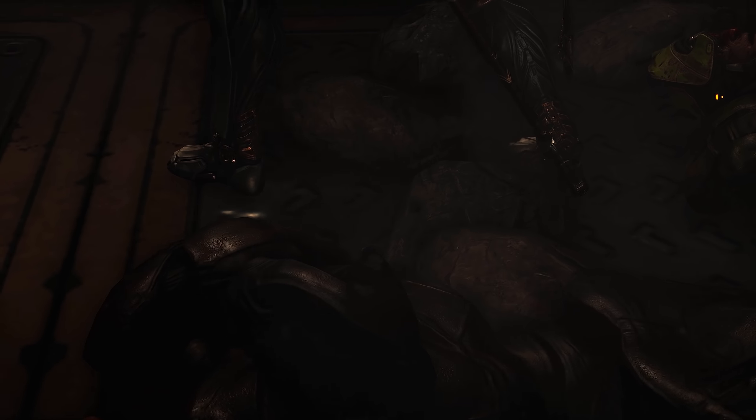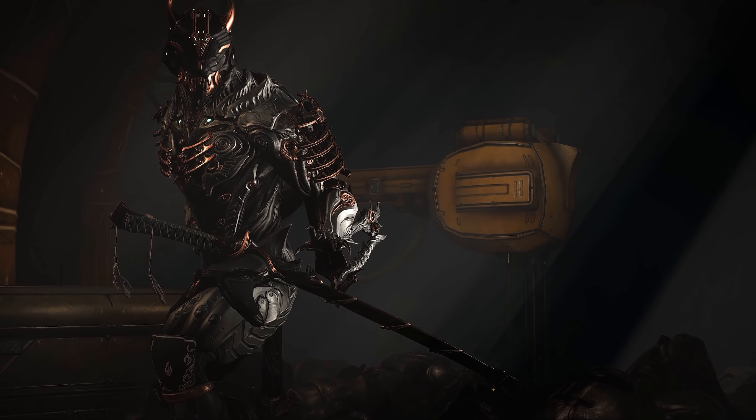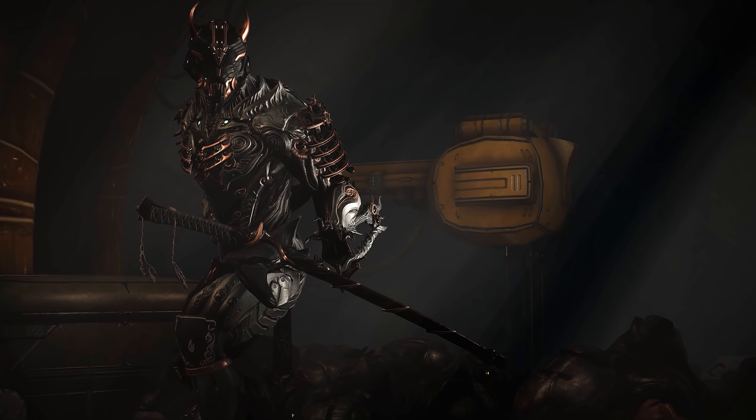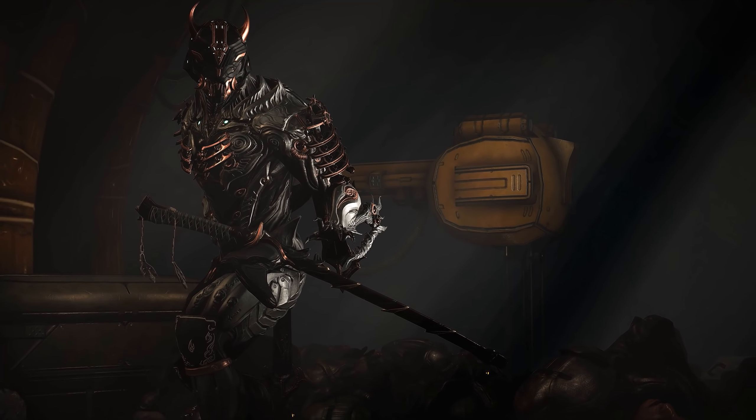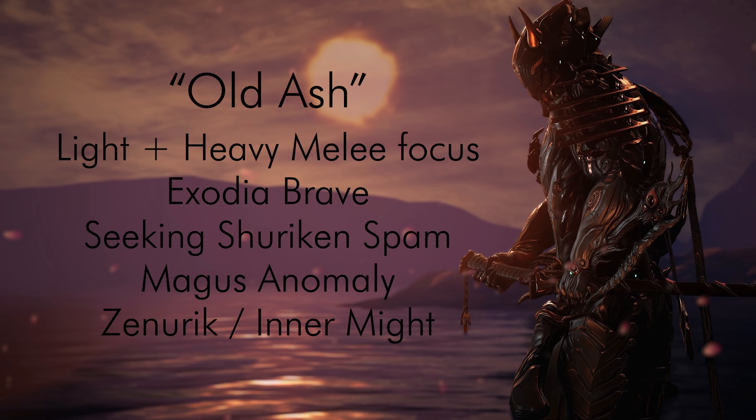Before we jump into all the Shinobi Ash 2 builds and loadouts, let's quickly compare what has actually changed from the old Ash build to Shinobi 2. Old Ash was light and heavy attack focused with Exodia Brave to gain energy, Zunuric in a might, Seeking Shuriken spamming, and Magus Anomaly to group enemies up.